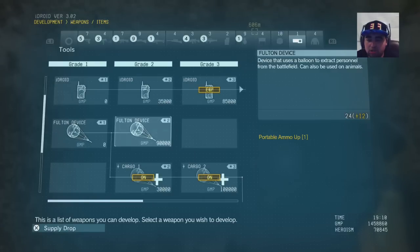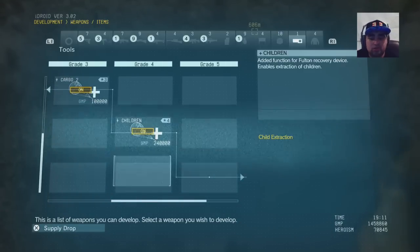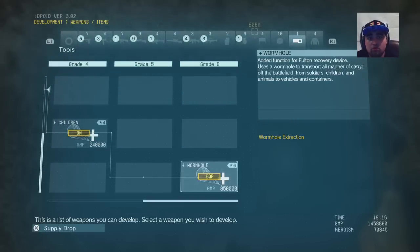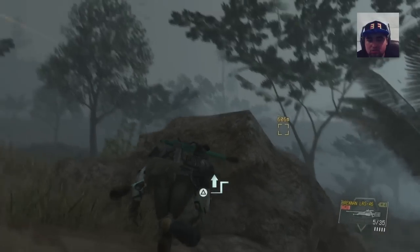Now that you guys have the fulton, you upgrade it, beat Ellie's Challenge, get the conch shell, and then you have to upgrade it to wormhole. Your R&D and intel team and stuff has got to be in the level 40s somewhere. But if you have it, you can extract skulls and use them in the Parasite too.